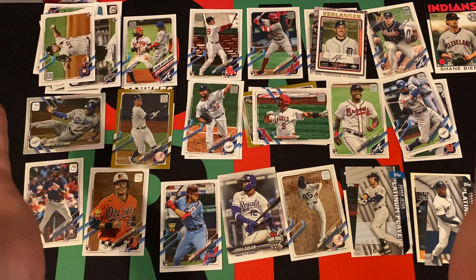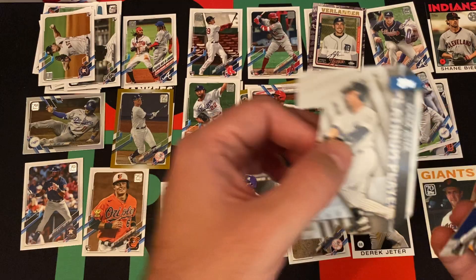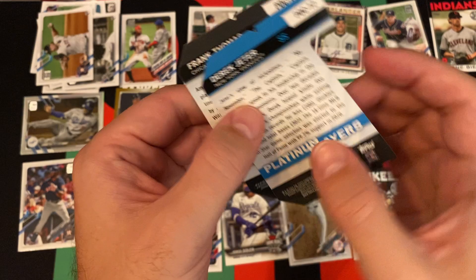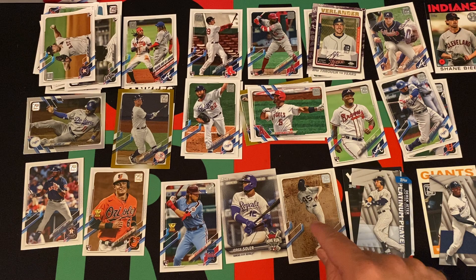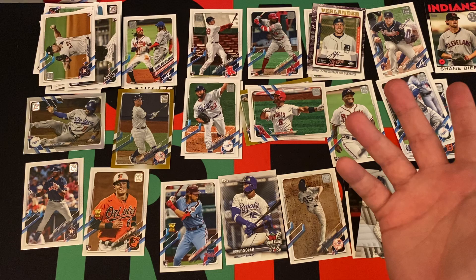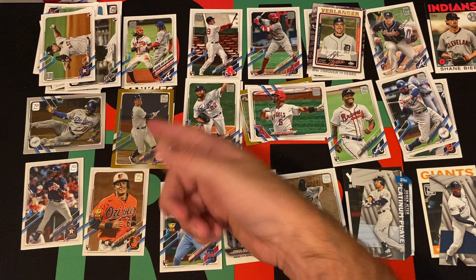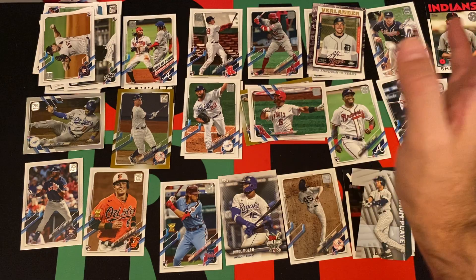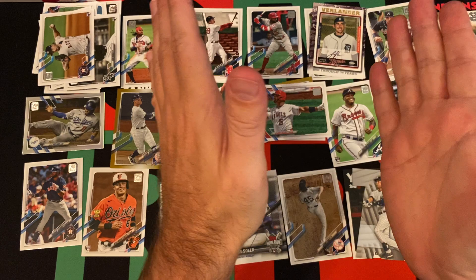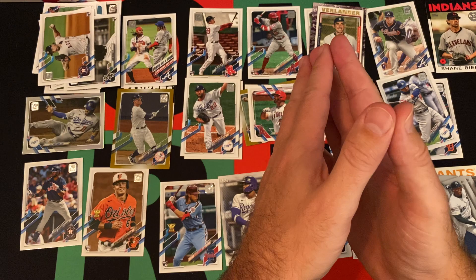All right, so I think we did all right. We got this blue parallel — I think it's the Frank Thomas blue parallel. We got the Garrett Cole short print, the Jorge Soler home run challenge — which doesn't mean anything at this point. I don't really understand how the home run challenge cards work after the season is over. Gold foil Judge, bunch of stars, rookies, and foils. Garrett Cole's short print is probably the best — and I'm pretty sure it's just the regular short print, not the super short print.